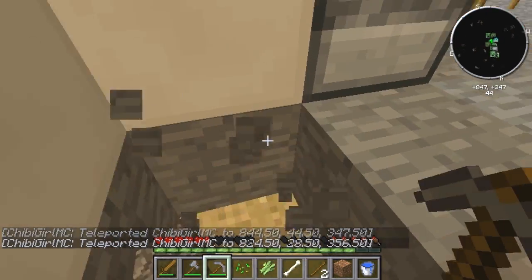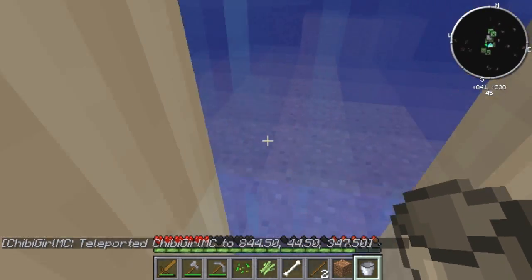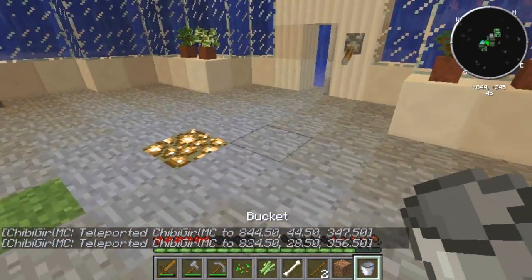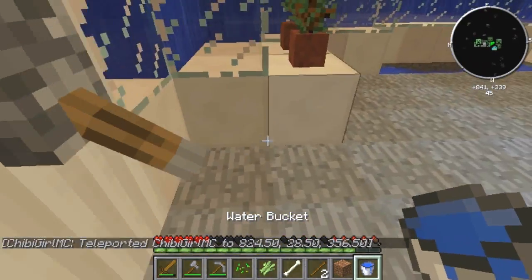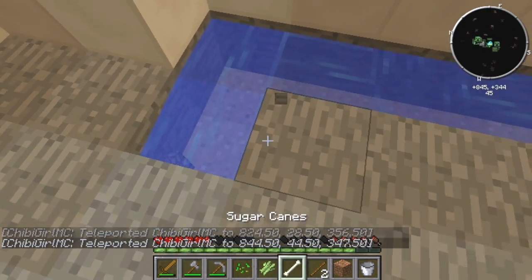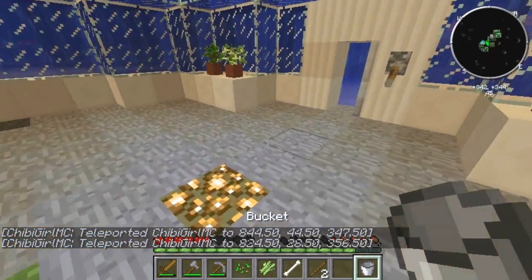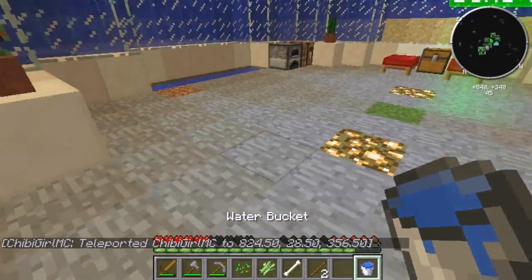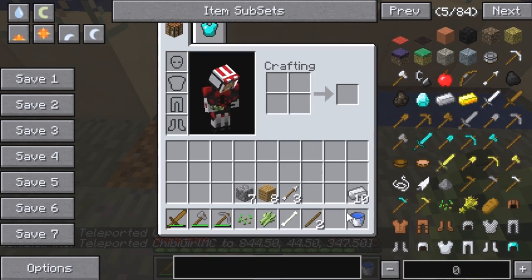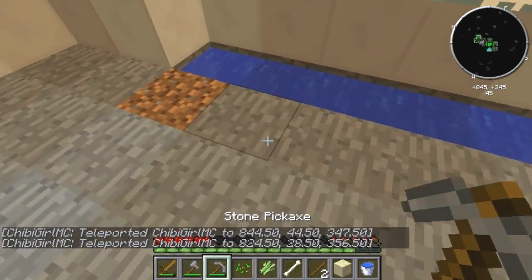I'll knock this stuff out right here and fill this up - that'll be awesome. How's it going? Let me see. There's that, and let me throw that down there - just gonna take your water. Do you want an infinite water pool down there so I don't have to keep teleporting back and forth? No, I think I just need one more. Okay, I think I am good. We're making some forward progress!